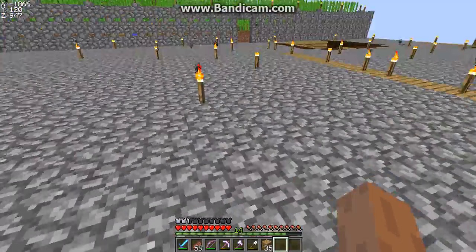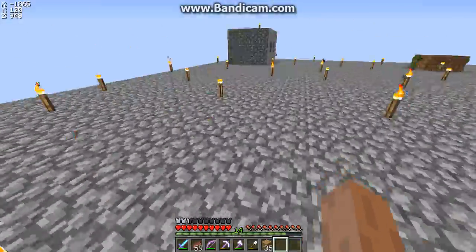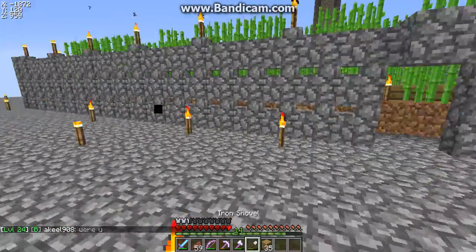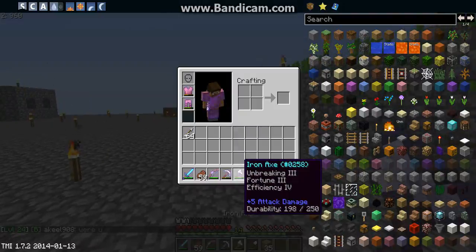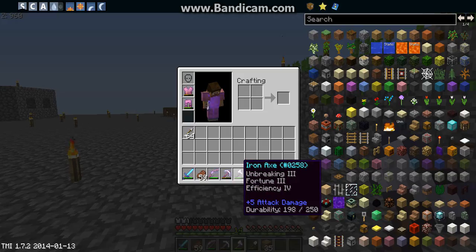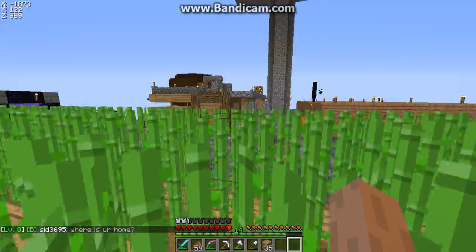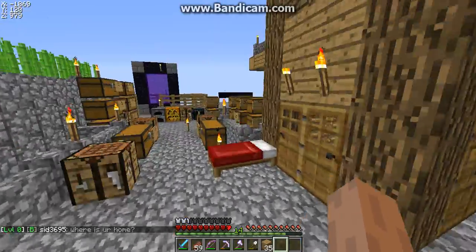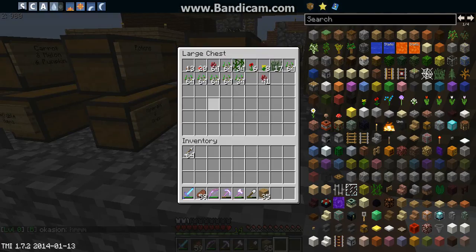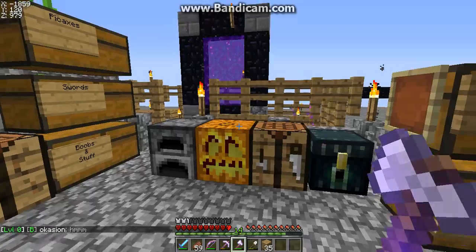I'll just set up like a glass wall where I can see everything, and put some signs in there like 'island built by Brokerfile' or something. I enchanted another axe and look what I got on it — I was actually praying for it. Fortune 3 and Efficiency 4, and that's exactly what I got. I want to get some more mushrooms, and that's how I'm going to be getting them — using a fortune axe.